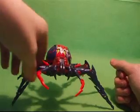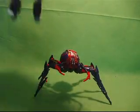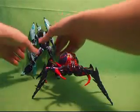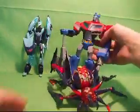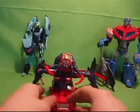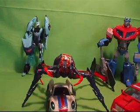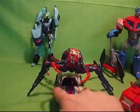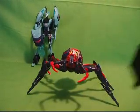Quick size comparisons in beast mode: compared with Blur, she goes up to Blur's crotch. Compared with Prime, she goes up to Prime's legs. In car mode she's taller than Universe Ironhide, and also taller than Blur or Jazz. So that gives you an idea of how tall she is in that mode.